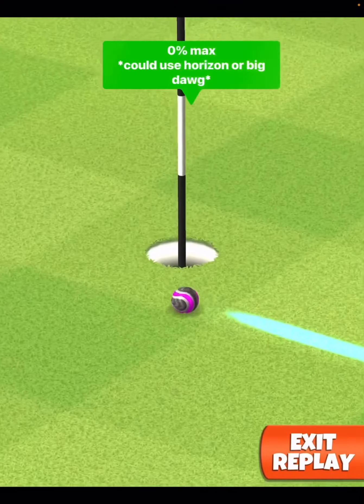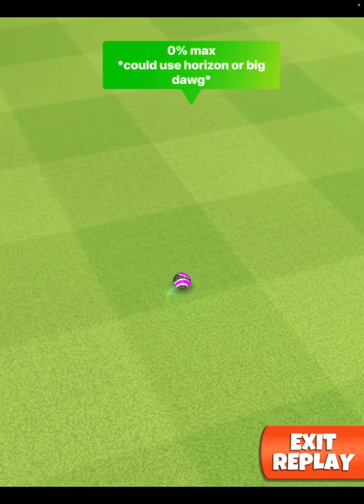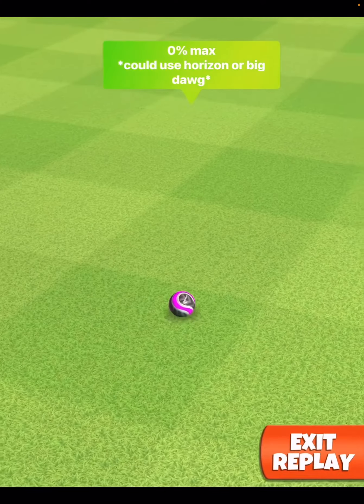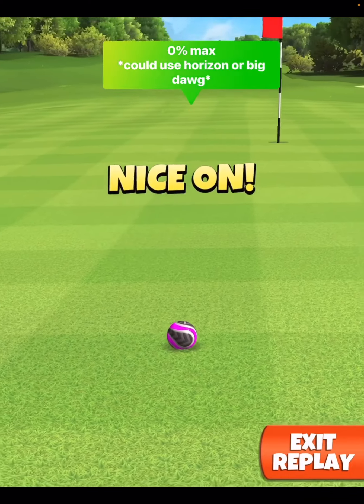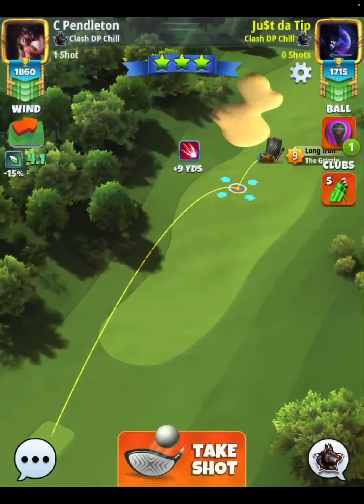Now we do do that, and we get to zoom in, but we go skirting past the hole and it stops very nicely — it rolls back. And then you have an easy putt in for your eagle. But again, that shot is not going to be there for lower level sniper players. So you might need to pack a more powerful club like a horizon, which also gives you a ton of top spin, or even a big dog to get that ball onto the green.